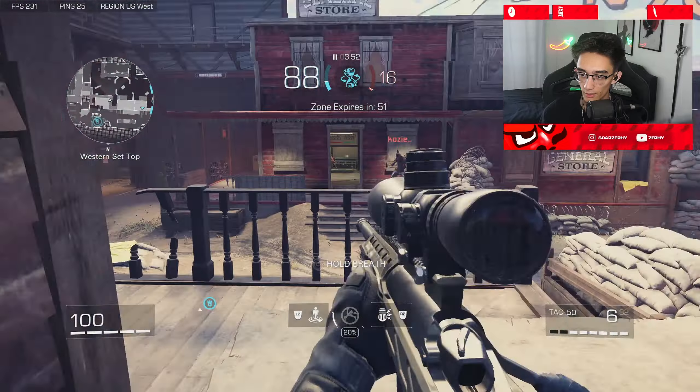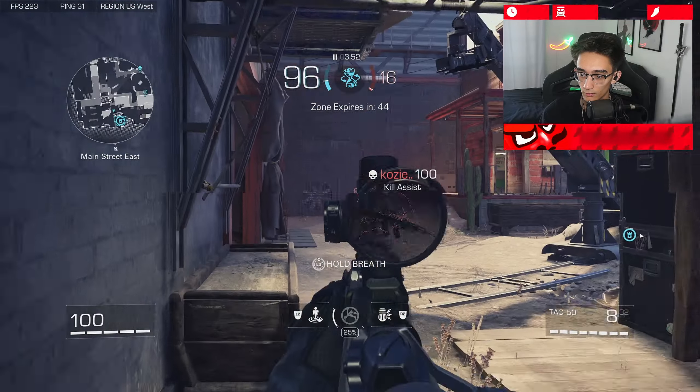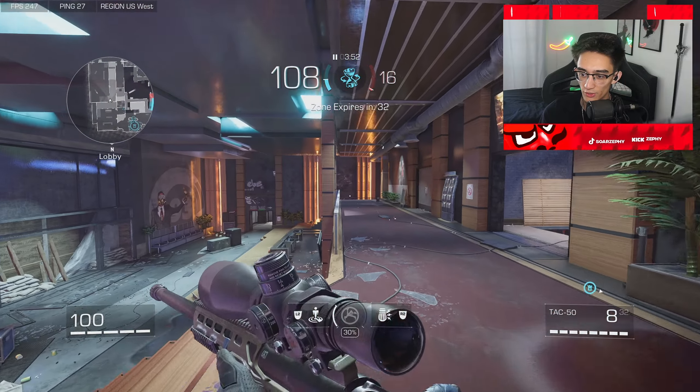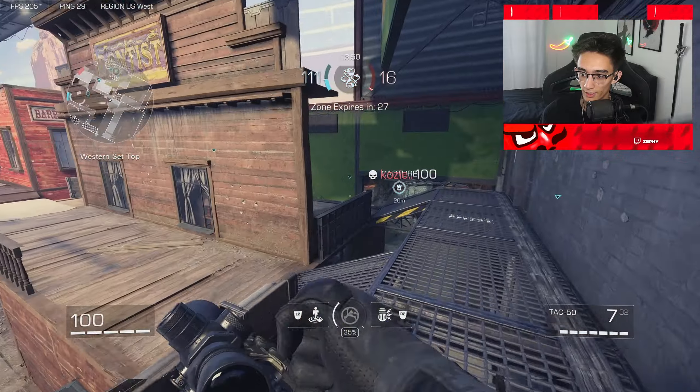To zoom in faster after sprinting, instead of just sprinting and then zooming in, sprint, pull back your left stick, then shoot — like that. I can't show you in a private match because there's no private match at the moment, but when you do this, make sure you pull back the left stick first, then zoom in.